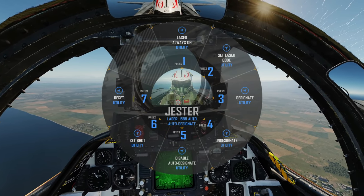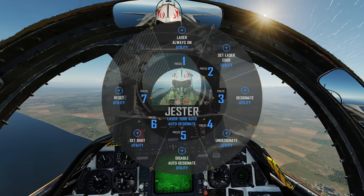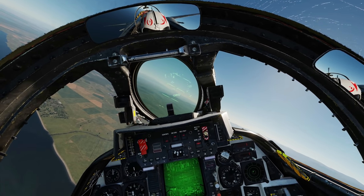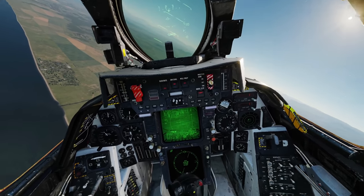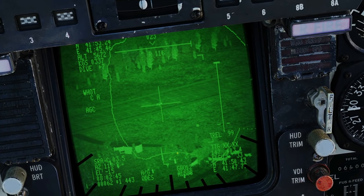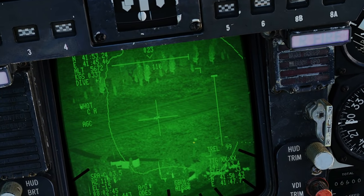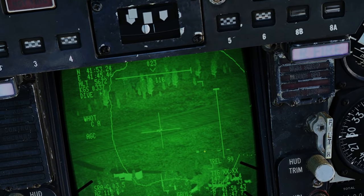Section three: dropping the bomb. It's super simple, almost the same as before but with a few extra verbal commands from Jester. We've already got a target designated. I want a nice big run-up and some altitude for the bomb to work properly, so off we go. Regarding masking: here is our mask line — a funny shape. Here is the situational awareness cue. If the cue is within this shape you can see the target; if it goes outside, a piece of our body is masking the target.